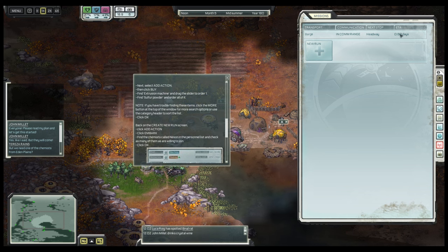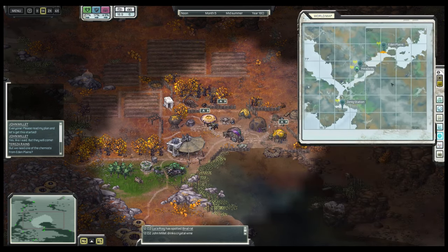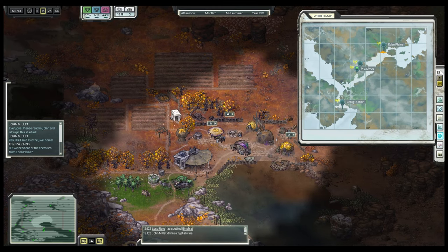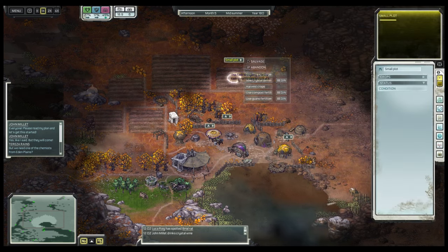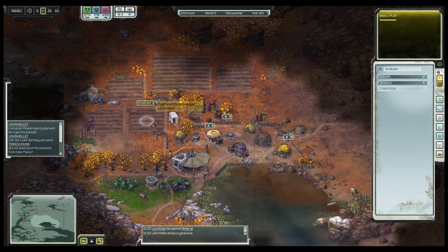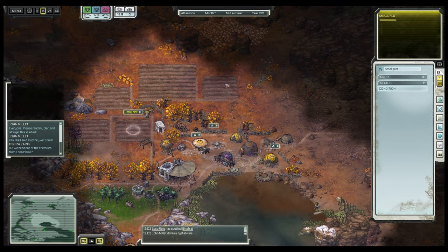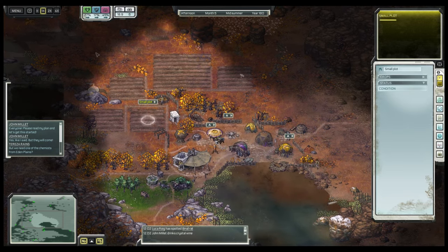This is what it looks like now — you've got an ETA of 0.6 days. You can also follow along on the world map to see how far the barge has come. Before I fast forward, I just want to plant these crops, because we're going to need food — this is a farming town after all. Let's do that and then fast forward a little bit.